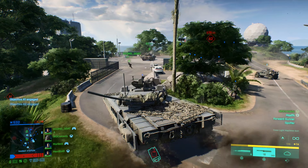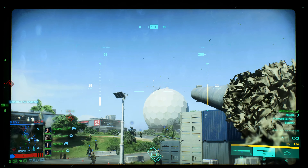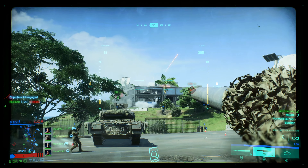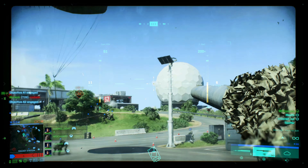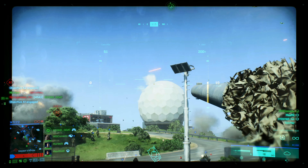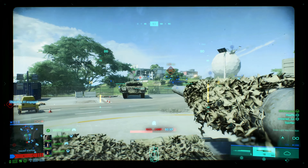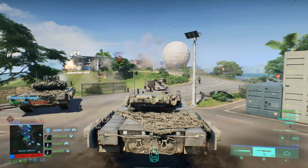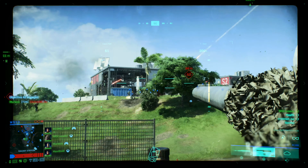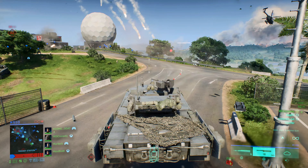Looks like I've overstayed my welcome, let me push up. This building has a good amount of enemies — I keep noticing people are grappling and climbing up to this satellite structure. Snipers keep going up there. I've just got to keep laying down covering fire. I don't want to push up too much; I don't want enemies coming behind me and causing my tank more damage than it needs to take.